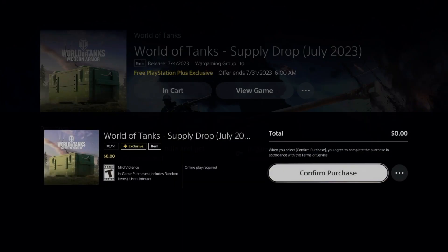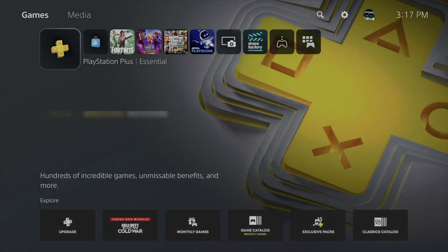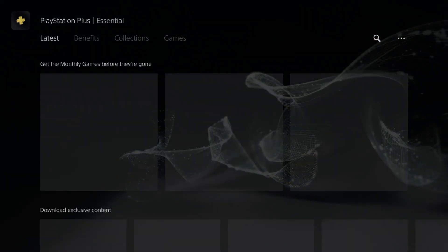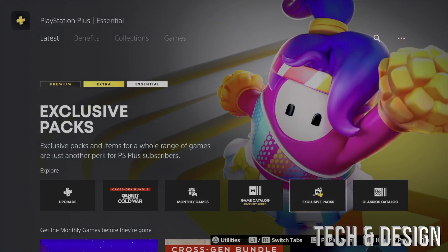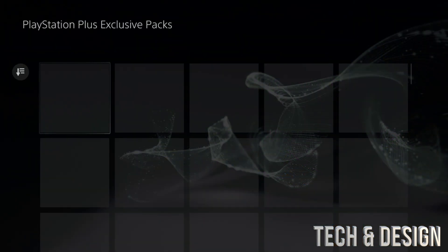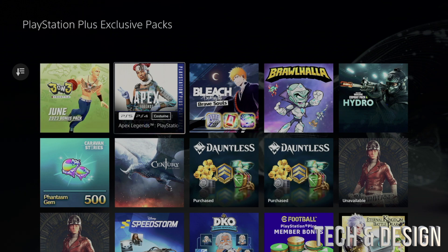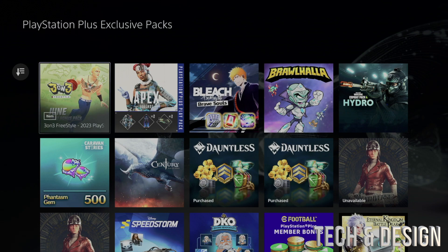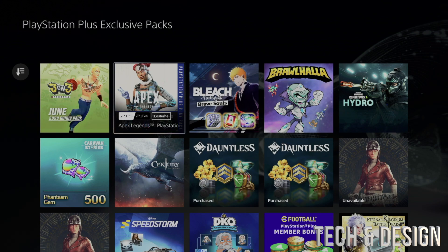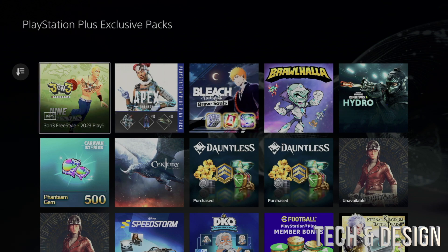Today I'm taking a look at the exclusive packs available with PlayStation Plus. Go into PlayStation Plus, scroll down a little bit, and you should see the options that say 'exclusive packs.' Go right into them — these are the ones you can get for free at the moment. Make sure to download whichever ones make sense to you, and even if you don't have a certain game, you can still download the pack and apply it later.